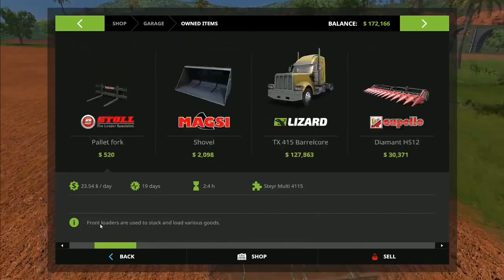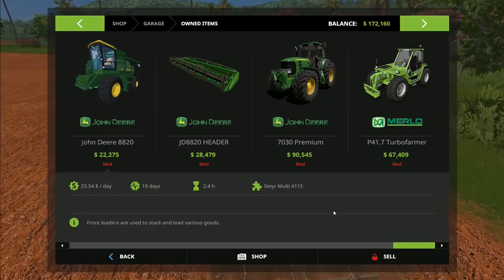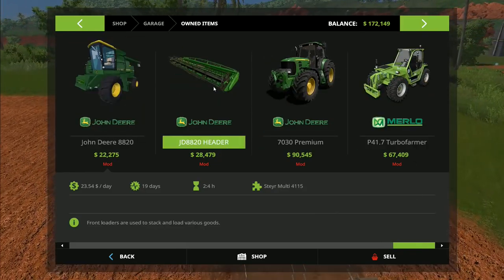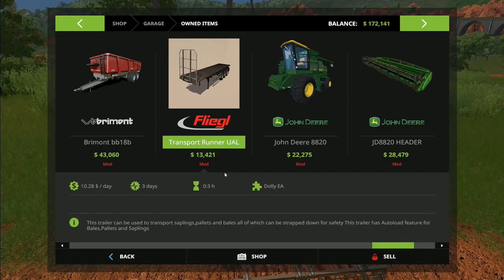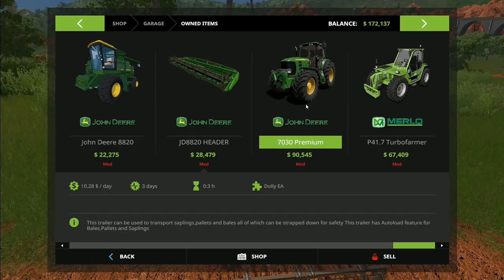I needed the selection to be a bit more limited, so I included the front loader, the header, and the trailers — since the trailers are quite important. I excluded the car and the pickup truck because they're not really that important for the farm itself. I came up with 28 pieces of machinery. I typed into Google's random number generator one to 28, and it came back with 24. Counting down: 28, 27, 26, 25 — 24 is the Fliegel transport runner, the universal auto load. So if we're doing any bales, I cannot use that trailer this week.